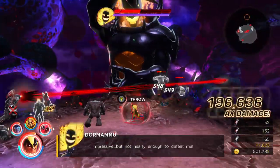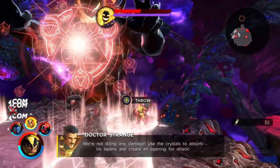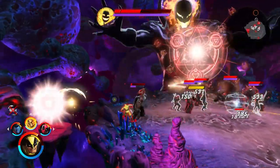You can actually use ISO crystals in order to boost that health regen up as well — I'll show you that in another video along with some of the best setups you can be using while playing this game. Now, in the second part of this boss fight, he's actually going to summon three relics that you have to destroy.